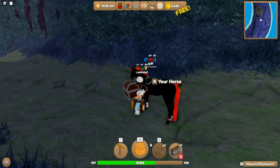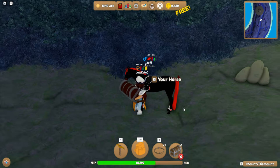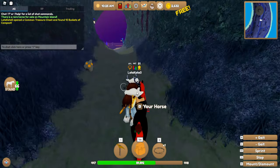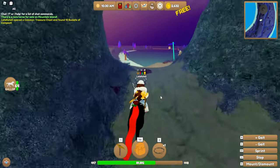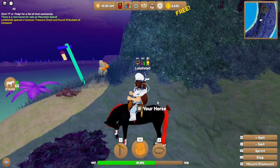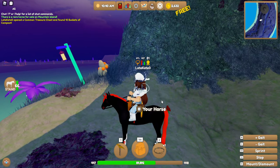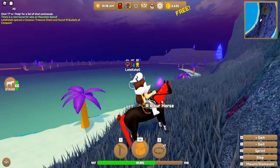Once you find the treasure chest, all you have to do is click it once you have it equipped, hit open, and you will open the treasure chest. You can find basically different types of things — I got 10 buckets of compost, which helps with farming. It's not the best thing but it is something. You get random stuff, and there's a chance you can get the auras — the new particles that go around the horse — from the treasure boxes.